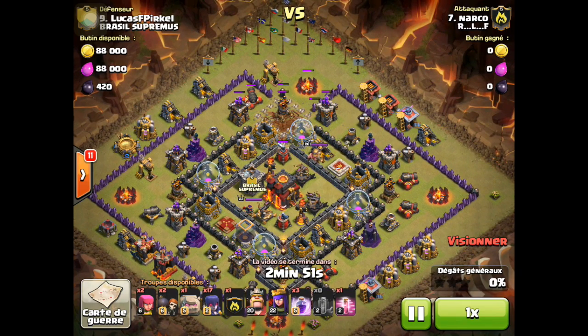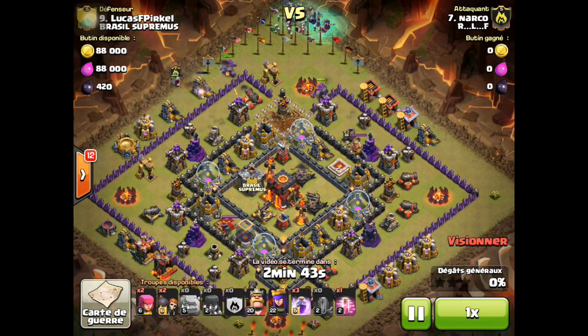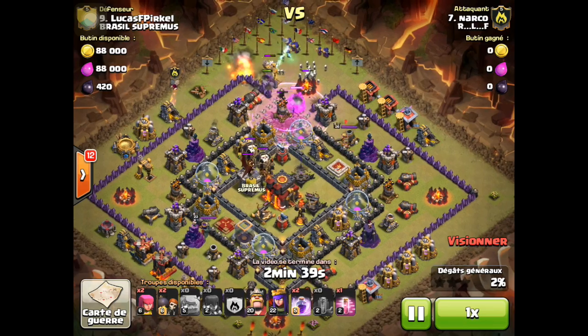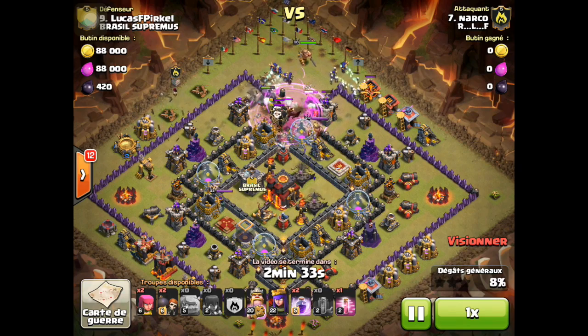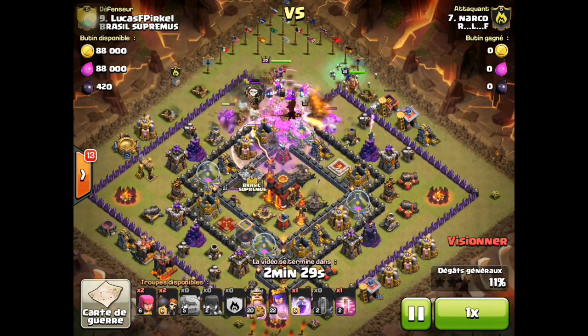Sometimes I hate earthquake spells because I miss a wall and then it could be disastrous, so I usually use them more during my raids and rely heavily on jump spells. But I think earthquake spells are an awesome addition to Clash of Clans. And here come dragons, but witches under rage should take care of that.